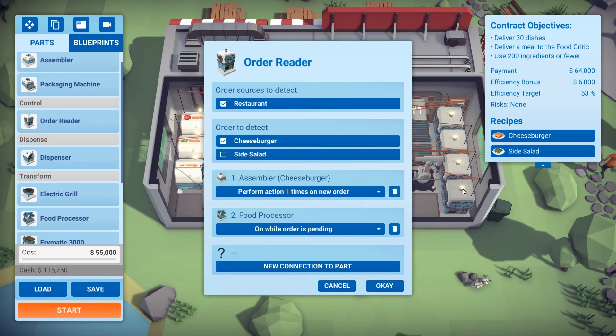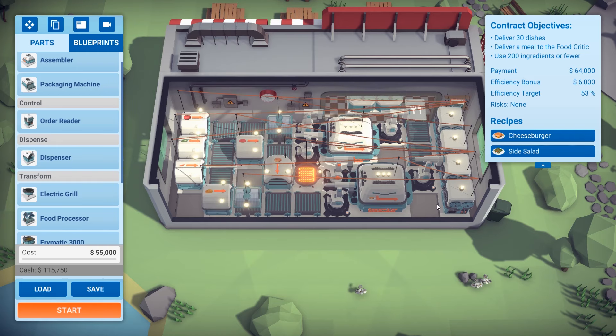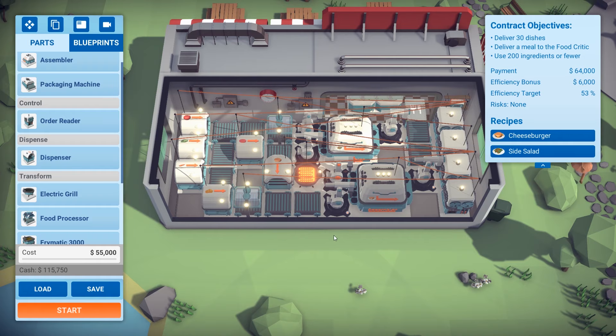That should be good to go. Just to save a bit of power, turn on for three seconds — should be enough to get it running. Actually, maybe extend that up to eight seconds, just so there's enough time for the cheese to come out.